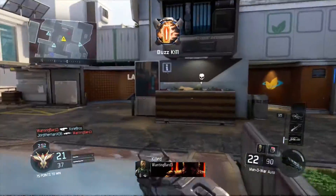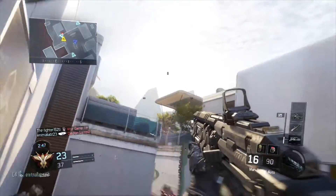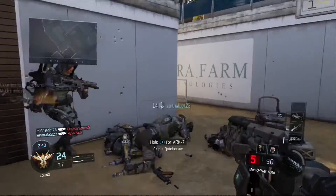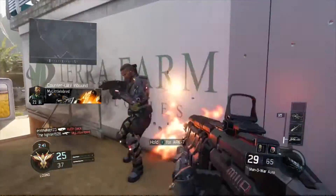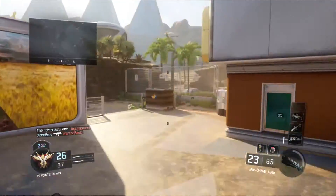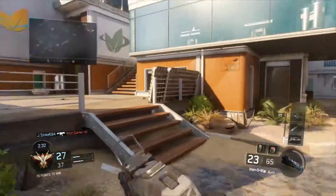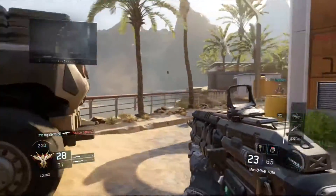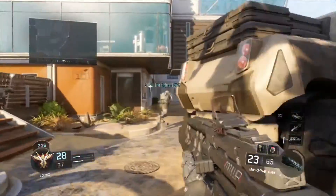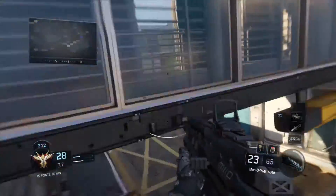In the movement system, you can wall run, power slide, double jump, and boost. In the air, you'll notice a little meter underneath my reticle — that's your boost meter, and it shows you how long you can boost for. When using all these movement elements together, the wall running, power slide, and boost, it's really, really smooth. It's a lot of fun and it really flows with the game.